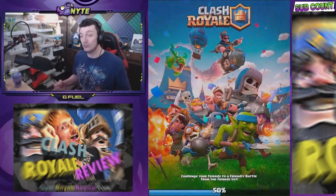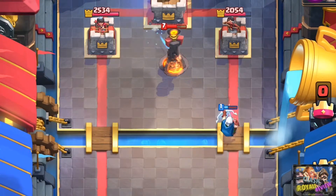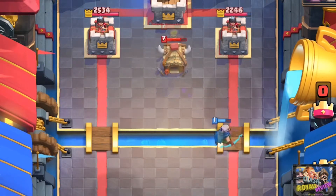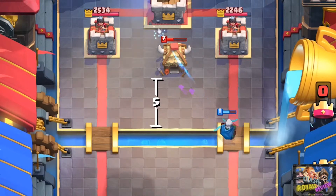That would have enough range to safely snipe it without the princess tower taking him out. However, since passive buildings have a much larger hitbox, you can actually snipe a hut 5 tiles from the river with a Magic Archer.